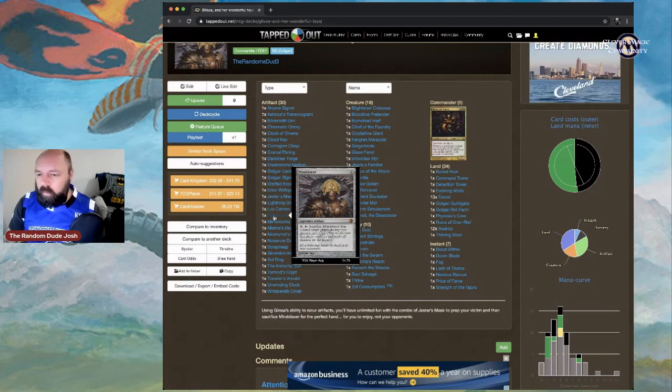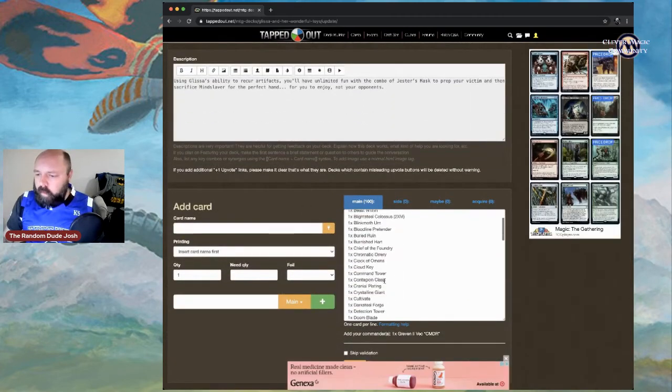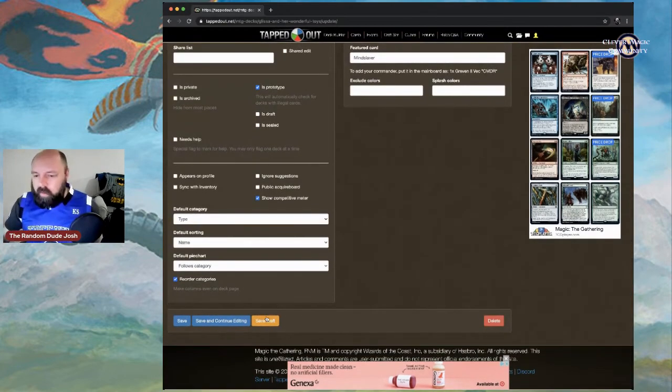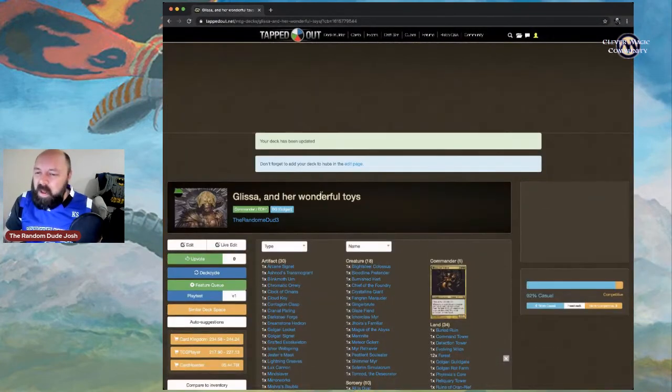This combo is up there in salt level with my god of salt deck, but it's so much fun. One quick change to the deck list — I'm dropping from 13 forests to 12 and adding Reliquary Tower. Since we're generating so many cards in hand, we want to ensure we have no maximum hand size.